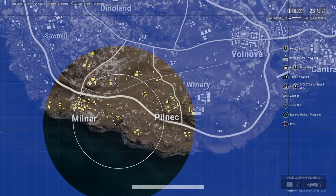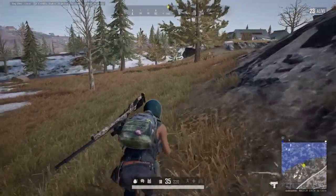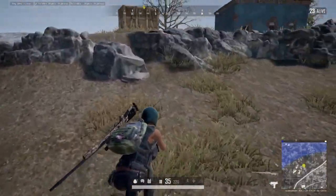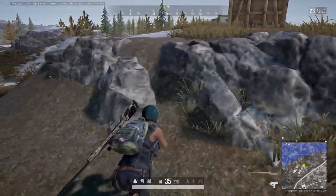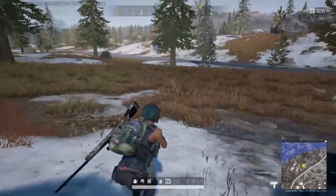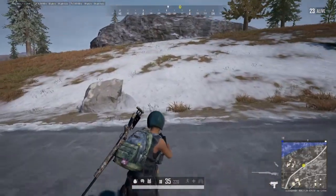We're down to the last 23 people alive. There's a couple of clusters of buildings between me and the next circle and a lot of open ground ahead. People like to be where the buildings are - especially in solos, looking out of windows. In third-person mode you can lie down and still look through a window, or be to one side and still look through it. So I'm in a pretty exposed position, trying to stick closer to the cliff face and to the shadows, constantly spinning the camera around to see if I can see anybody.